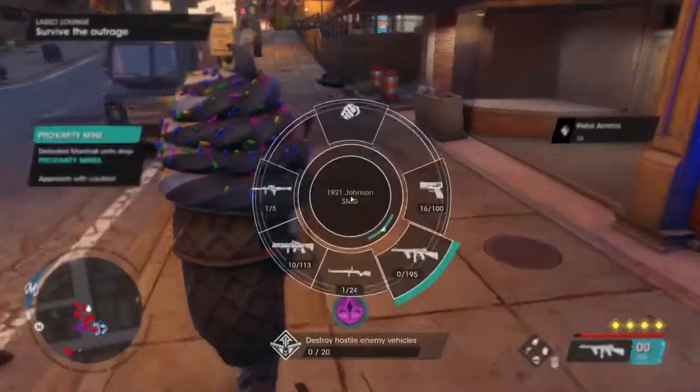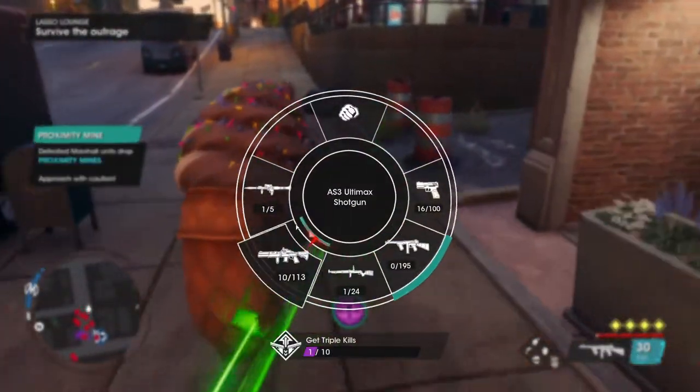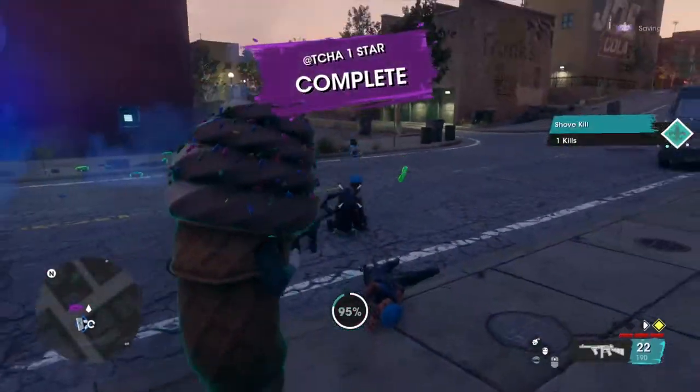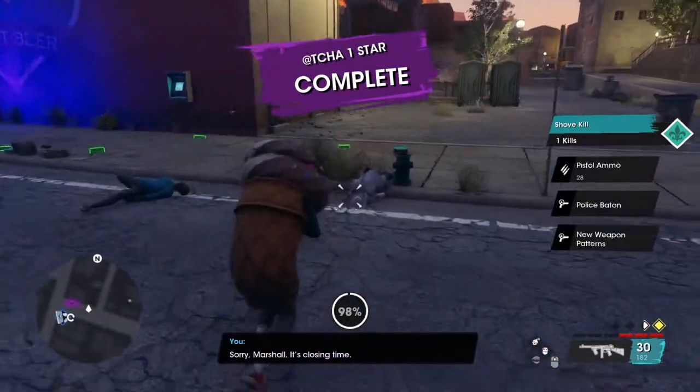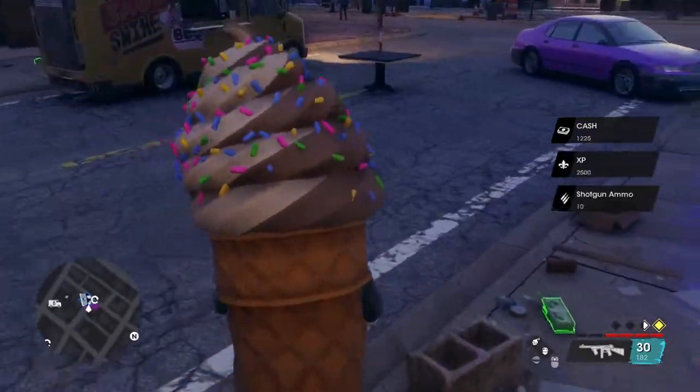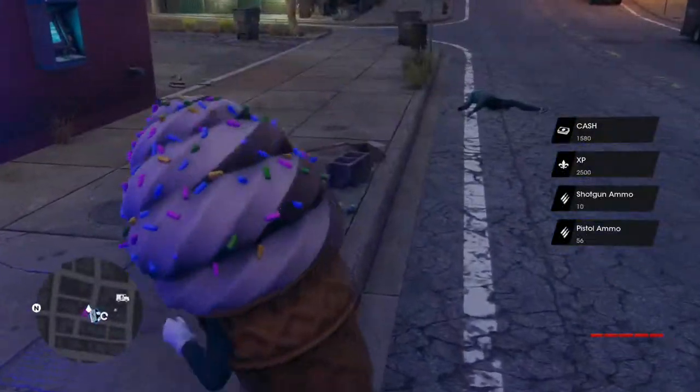In this side hustle, a bunch of enemies are going to spawn and you're going to have to kill them all. Because it's a side hustle and not a full activity, it doesn't need to unload the activity instance, therefore despawning all the loot on the ground from the enemies you kill. This gives you the opportunity to loot everything off the ground.